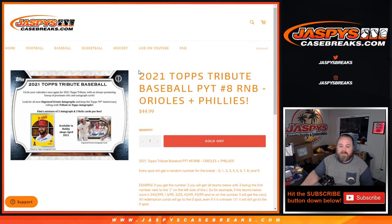Hi everyone, Sean with JaspeyCaseBreaks.com here doing 2021 Topps Tribute Baseball pick your team — number eight — random number block for the Orioles and the Phillies. Every spot gets a random number in the break from zero through nine. If you get the number three, you'll get all cards for these teams with three being the first number next to the slash on the left side of the slash.